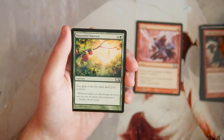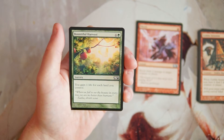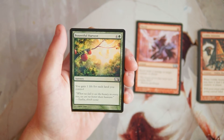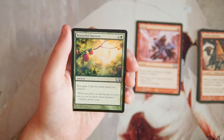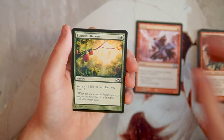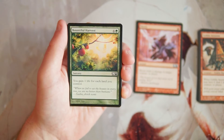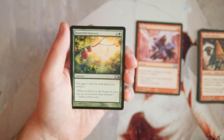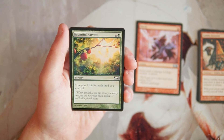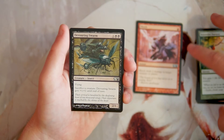Bountiful Harvest is a sorcery for four and a green — you gain one life for each land you control. I already talked about life gain; really not a fan. You're probably going to gain at least five life off of it, which is fine, but that doesn't really do all that much for you. There are instances where life gain is correct against aggro — maybe a couple in your sideboard — but most of the time, really not a fan.